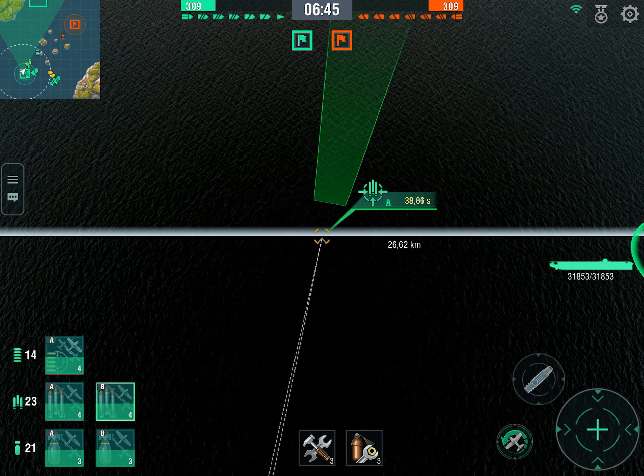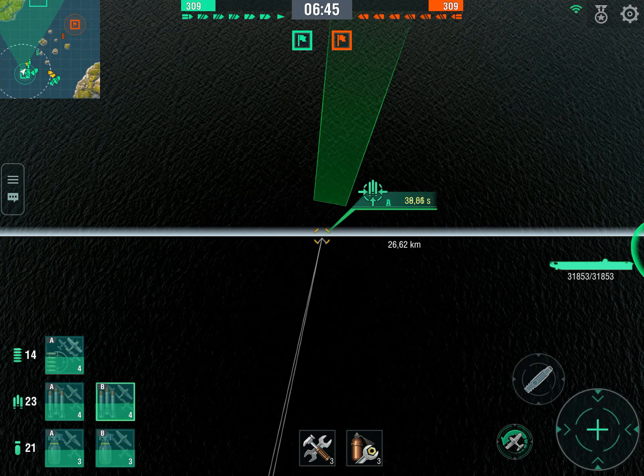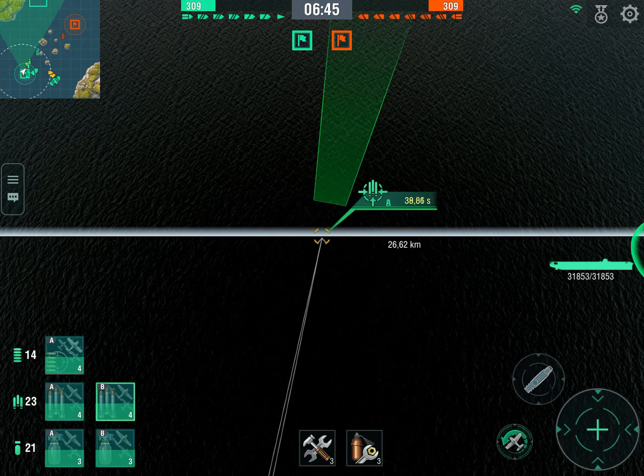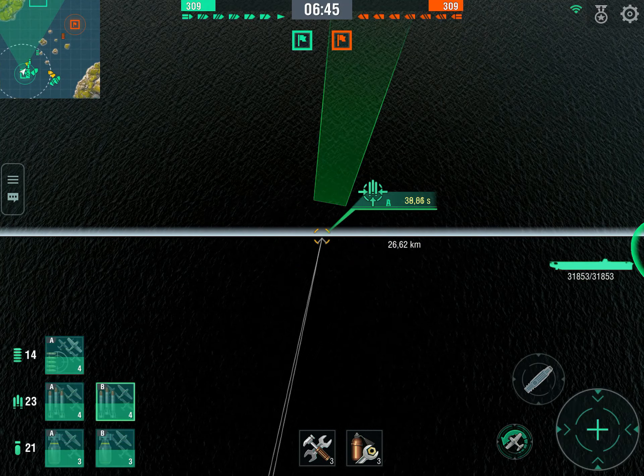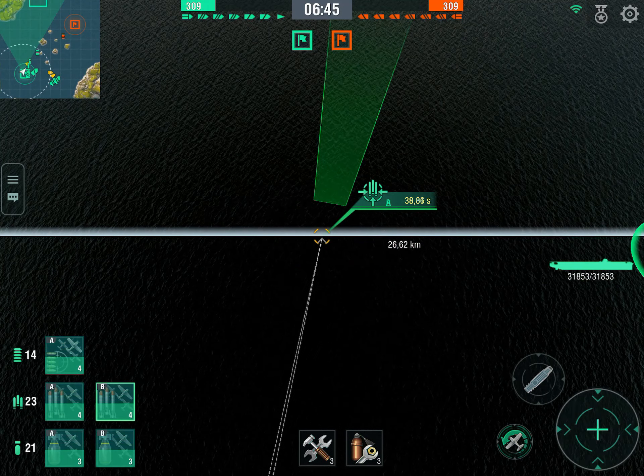Let's start the engagement by sending our fighters to the left to scout for us and see what we can find. Here immediately I'm going to engage that Friedrich der Große, who's pretty much isolated — he's moved too far up from his North Carolina, so he's not protected, and that's a huge damage piñata. That's a good decision, unfortunately — and that's where I make the first mistake. I did not clear the enemy fighters, and they can actually feast on my bombers and my torpedo bombers, and I almost lose three squadrons.